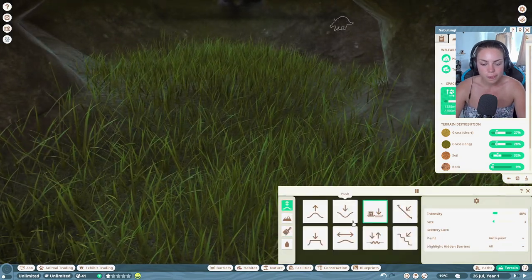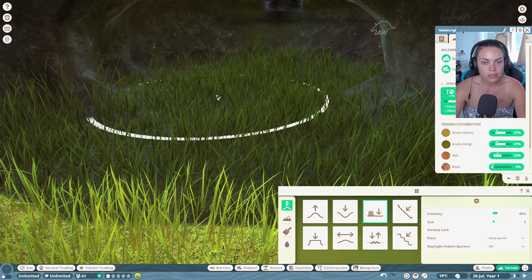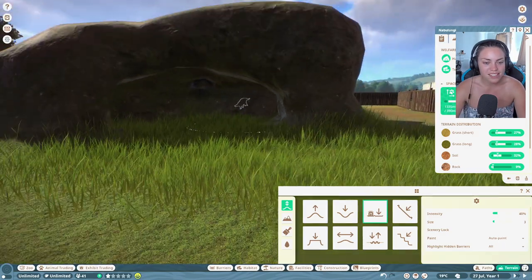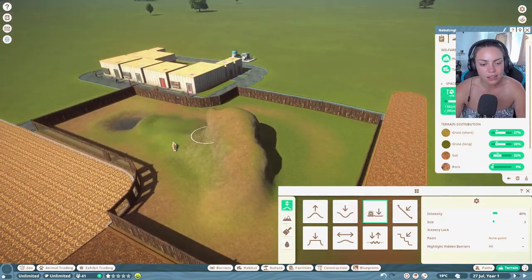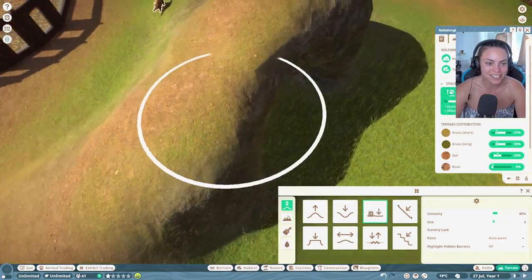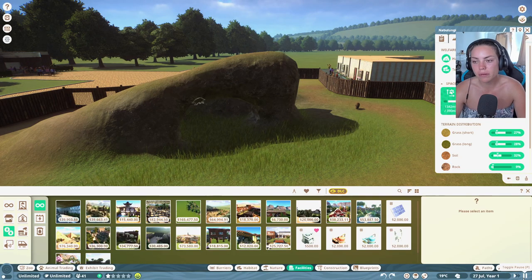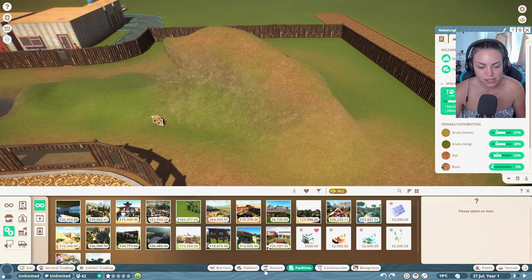Hmm, maybe adding an extra bit here will help. Let's press play and see — it's giving us 10 more percent, okay! We could always put in a little thing for the enrichment box as well. Just hoping there's no hole being made at the top — I'm pushing my luck. Okay, 100% on welfare — I'm okay with it. It's not the best looking thing I've ever made but I'm happy with it.